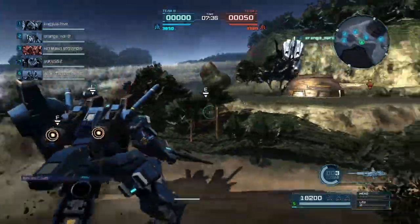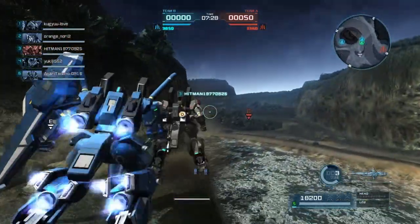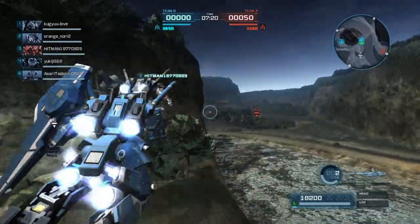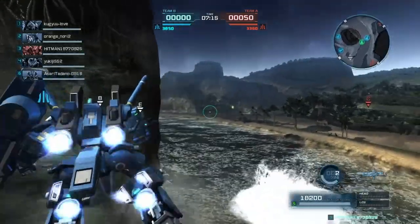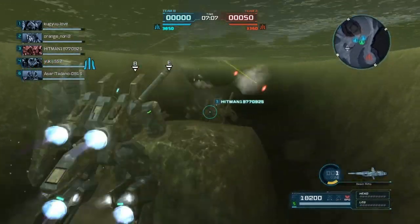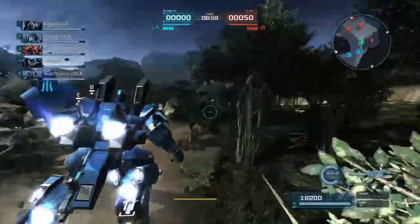With a 15,000 HP shield, decent HP at 18,000, and decent stats all across the board. As you can see I haven't put literally nothing on it — these are base stats — and I'm actually fighting against people that are like S-minus and A-pluses. There's also a C-minus and a B on their team as well.